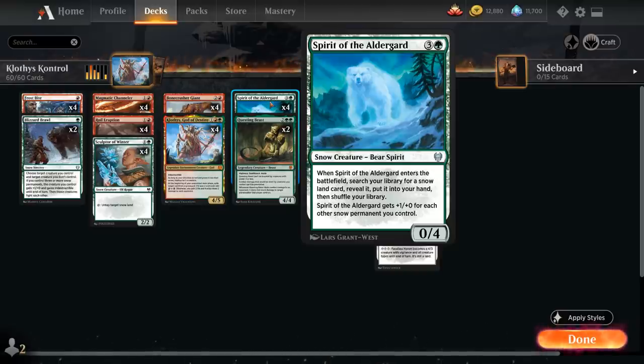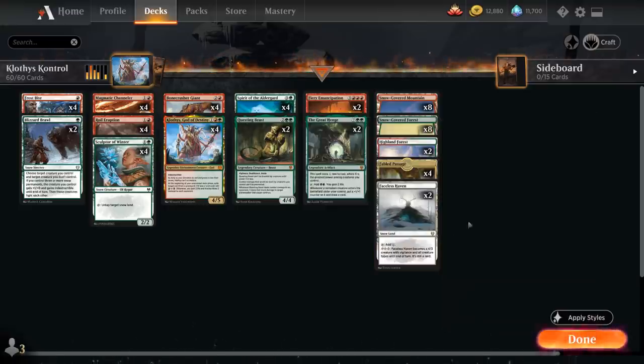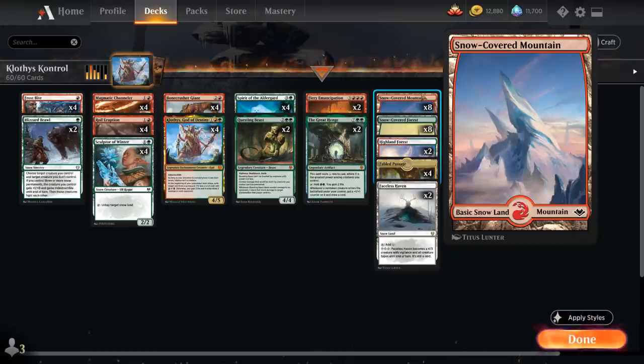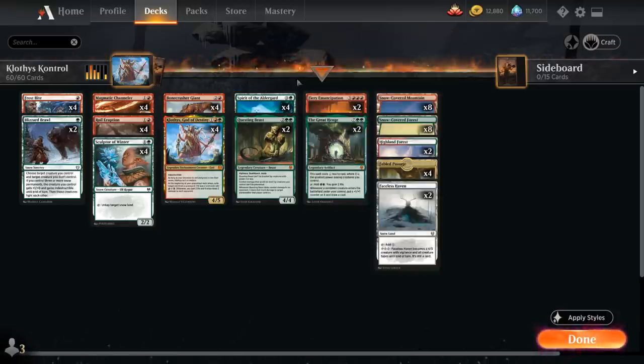Spirit of the Elderguard is a very powerful card in any snow deck — a 0/4 creature that when it enters the battlefield lets us search our library for a Snow Land card, reveal it, and put it into our hand. We even have 2 copies of Faceless Haven as a Snow Land we can search up, giving us a potential extra threat. It can also fix our mana if we need a third red source for Fiery Emancipation. The Spirit then gets +1/+0 for each other snow permanent we control, including all our Snow Lands and other snow creatures, so it can accumulate a ton of power.